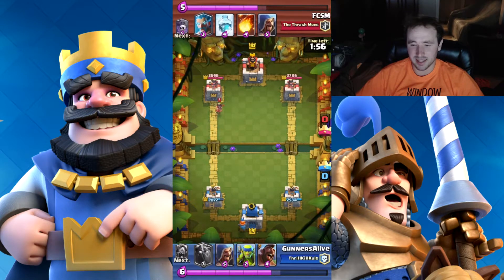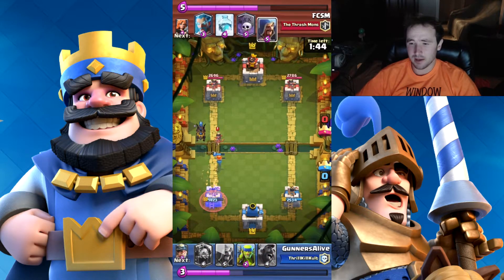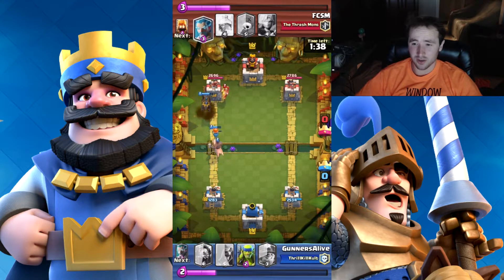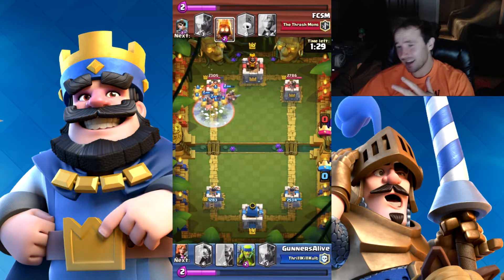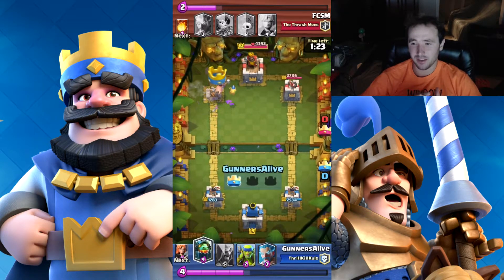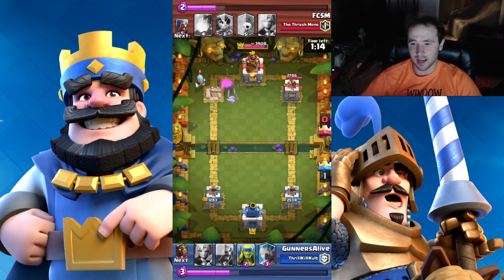My opponent tries a similar push with their Princess again, so this time I drop down the Valkyrie — saving the Lava Hound for a bit later. The Valkyrie can kill all those skeletons if they use the Graveyard spell again. I use the Hog Rider to push with the Valkyrie toward their tower, then send the Miner to take out the Wizard. Now I have a bunch of troops attacking my opponent's left tower. I executed that attack perfectly, learning from what my opponent did to counter me the first time.